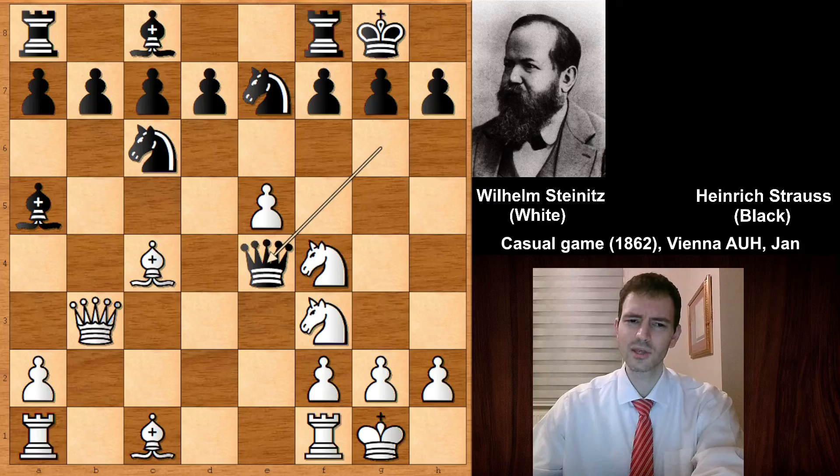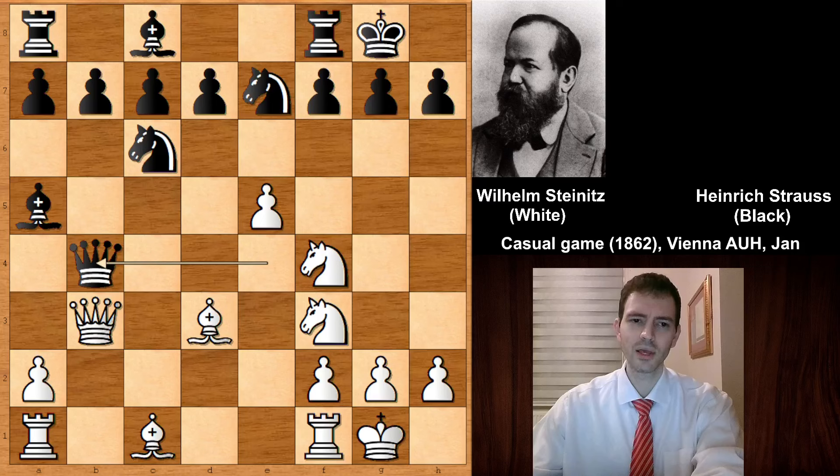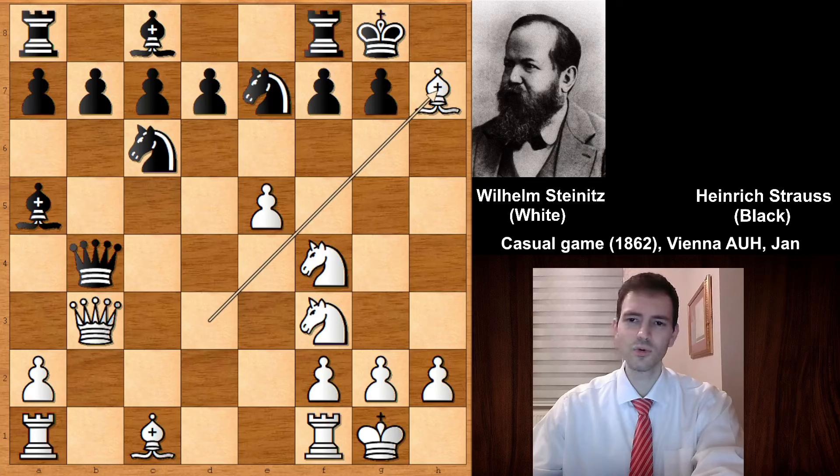Queen to e4 — there are not so many safe spots for the queen — and bishop to d3. All of the pieces of Steinitz are functioning. So queen to b4, and black is hoping to exchange the queens. But now white has the Greek Gift: bishop takes on h7, a lightning strike. Sometimes at chess the most obvious move is the best move, and sometimes the most obvious move is not the best move — just like in this case. Black should not capture the bishop, but Mr. Strauss decided to capture the bishop.